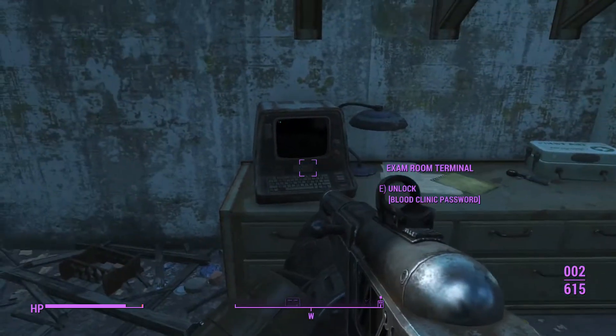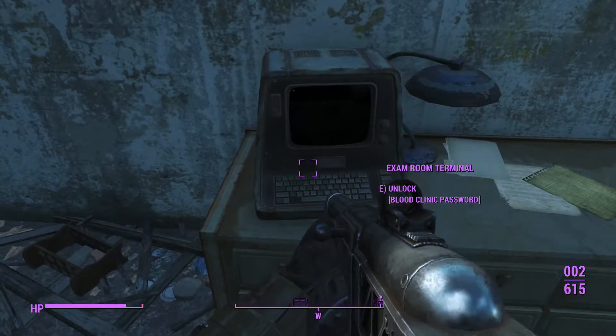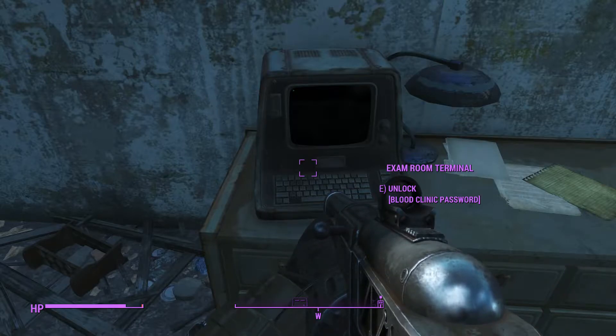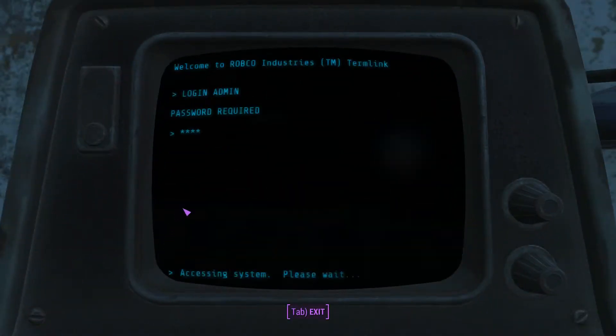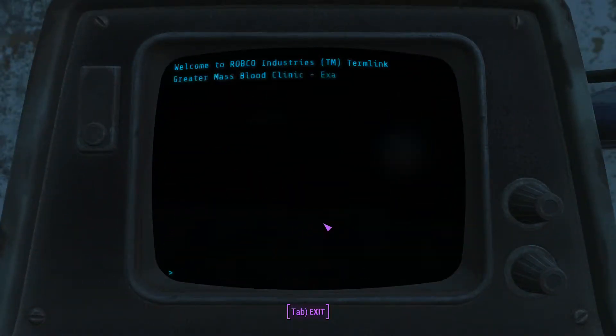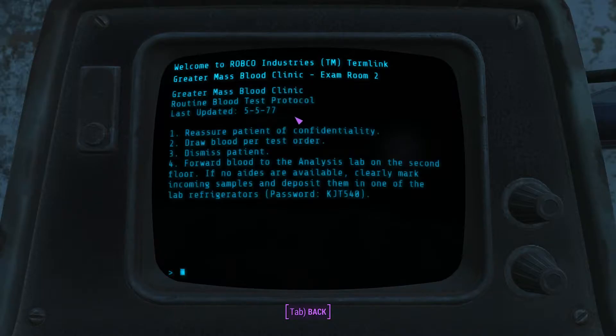And right here there's some more information. You need to unlock this terminal to get your blood clinic password. For my playthrough, I had to unlock it with novice I think. So you want to go to blood test protocol and then you get the password.